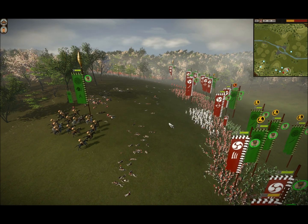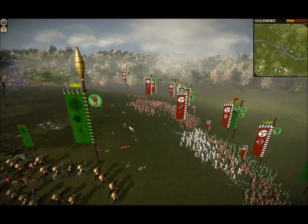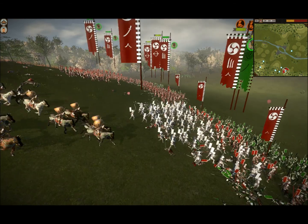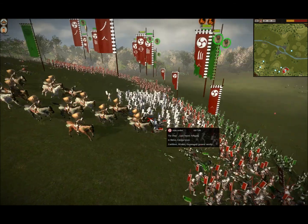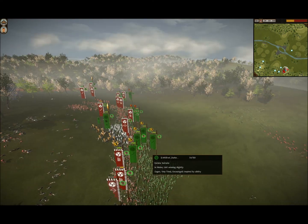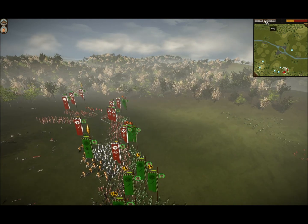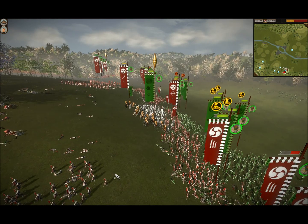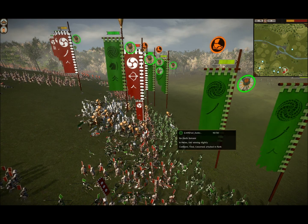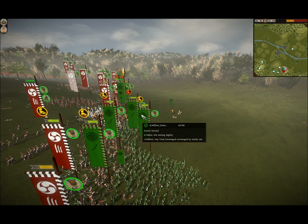I charge my general around the flank to pull off a hammer and anvil. He charges his Yari samurai at me, but I need this charge. I'm going to charge right into his Yari samurai — unfortunately a unit got in the way and my men got a little hurt. I make a last ditch effort charge on his general with my general — pure desperation. He very smartly recalled his general, and he keeps pulling his samurai in the way. So I decide 'screw it' and charge right into the backs of his men, crashing into the back of his lone sword unit, which is very devastating.